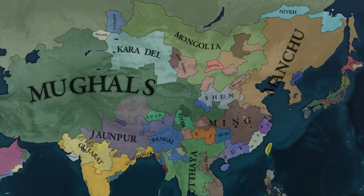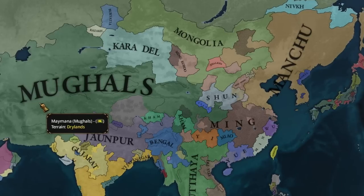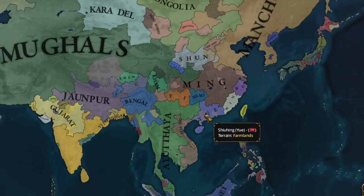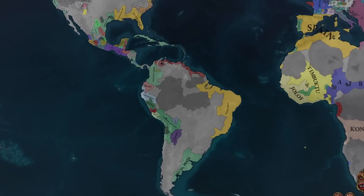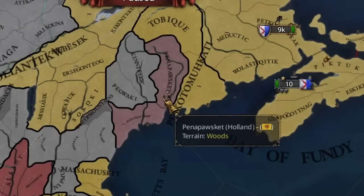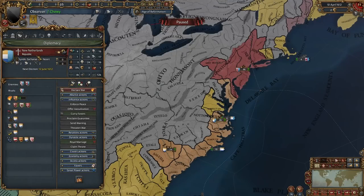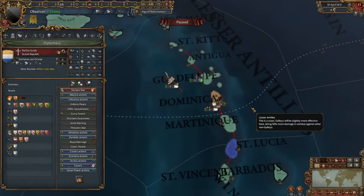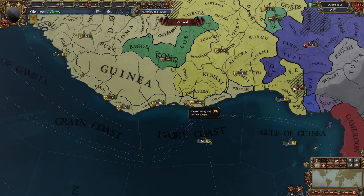Out East, we've got a big Manchu and a big Mughals - I always appreciate an AI Mughals. Ming is absolutely collapsing and popping out every single little tag in Southern China. In the New World, it's a mixed bag: England, Spain, and Portugal in South America; more Portugal, Spain, and England in North America. Holland has been exiled to New England, and New Netherlands is a subject of the Netherlands, who's been exiled to Dominica. I love when nations get exiled - I remember a series where the Pope got exiled to the coast of West Africa. Super funny.